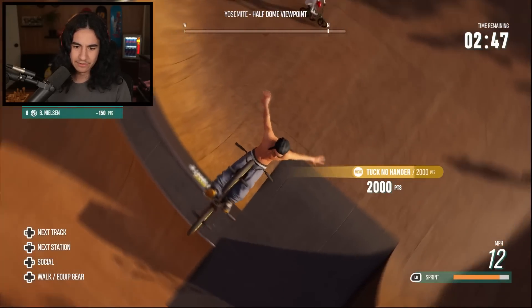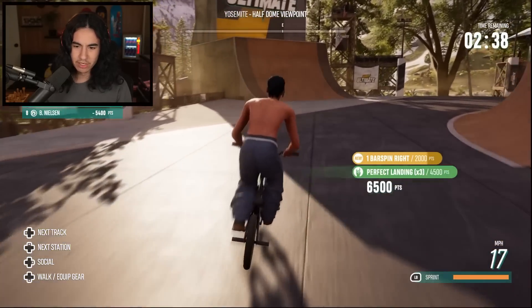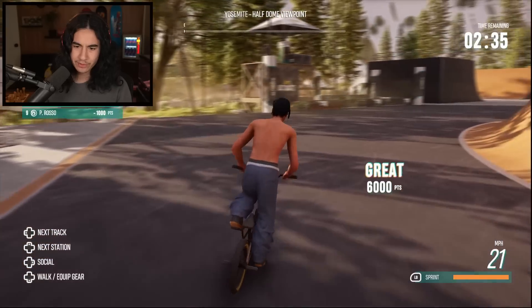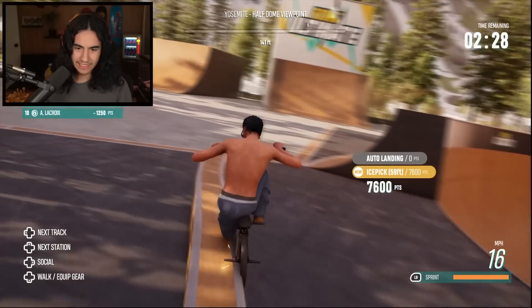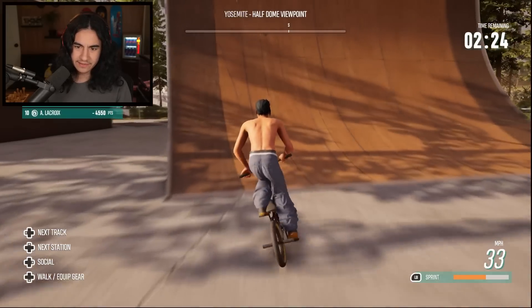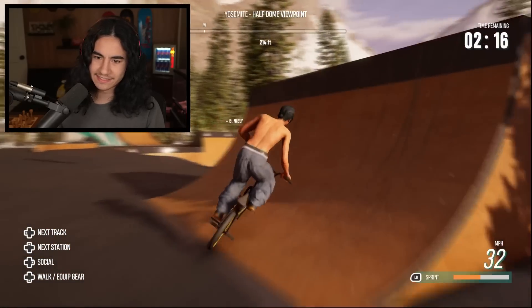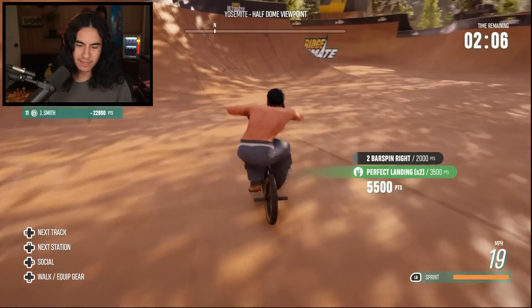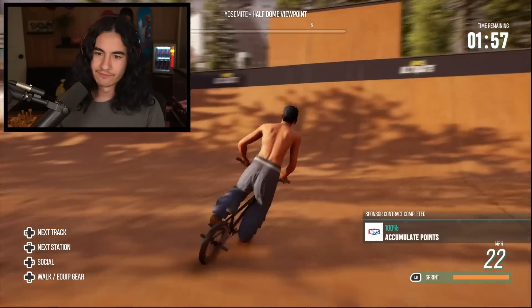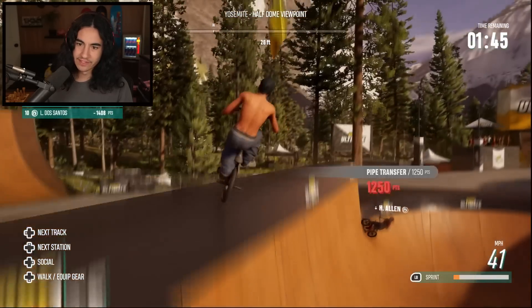We're just gonna cycle through some tricks and hope that it starts to count some of them, but we also need to get all the balloons. Can I get that one? Oh that was sick! Bar spin — can we do a crank flip? How about an invert? It didn't count my invert — that's definitely an invert, bro. Ice pick — oh I got that right earlier. Double backflip — that's gotta be a trick. Oh I missed the balloon again! Double bar spin — that counts as a new trick! Turn down for what! Oh my god, how did I get that balloon?